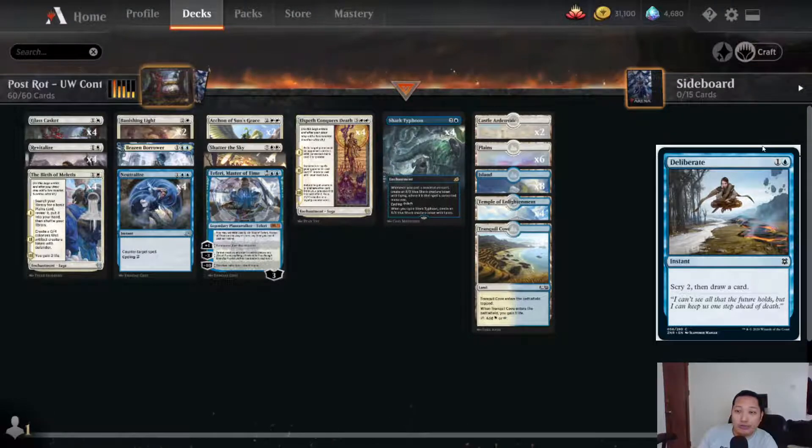I have two quick deck techs for this week and both have blue in them. We're going for the more expensive one first — this is UW Control. What does it do? It just delays the turn, wipes the board, puts in a threat, and wins the game. Easy, right? Sort of — it depends if the opponent is very fast and you don't get your draws.